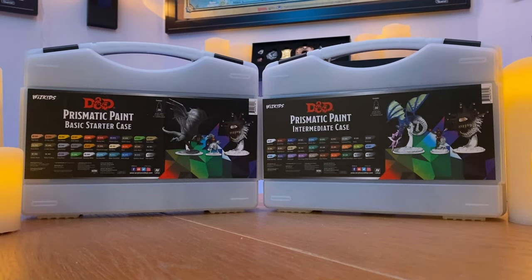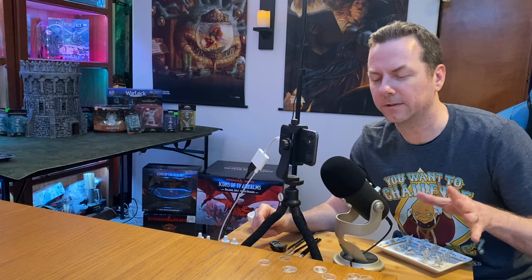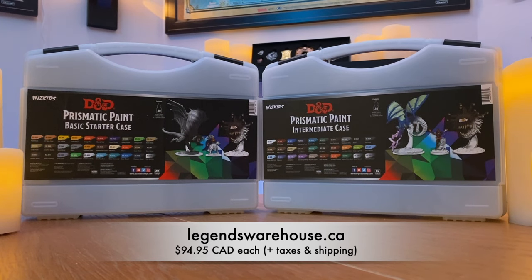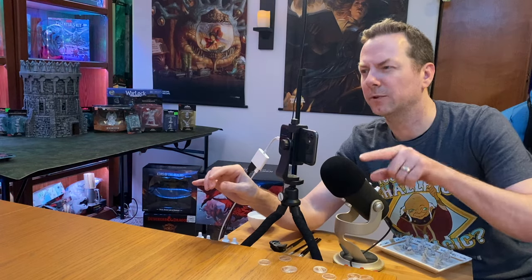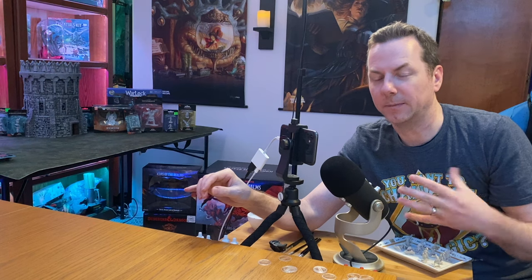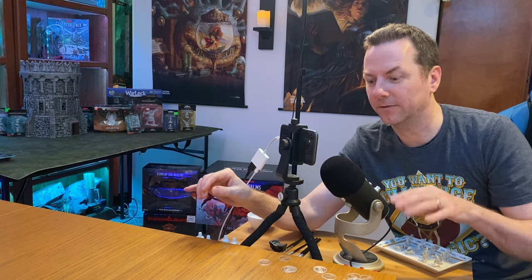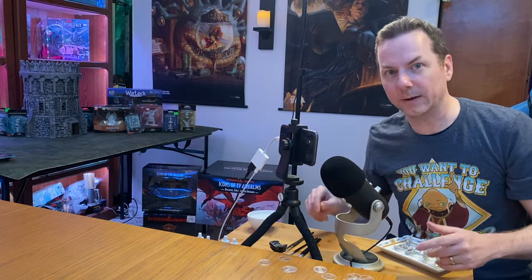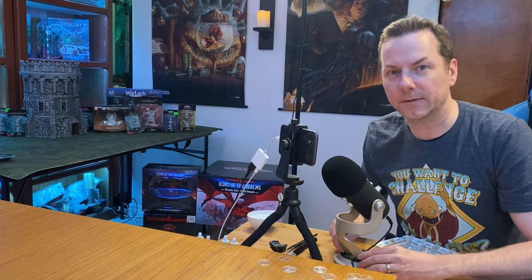This time I'm using the Prismatic Paints done by Vallejo — V-A-L-L-E-J-O. They have two paint sets: the Prismatic Paint Basic Starter Set and the Intermediate Set. They were charging around $100 Canadian. I'm discovering these paints for the first time — I'm not familiar with them. I've been hearing from everybody that this is the better brand when it comes to painting, but I was very happy with the Army Painter stuff, to be honest.